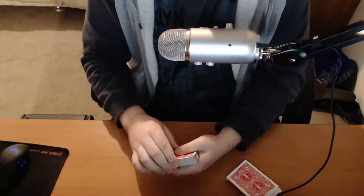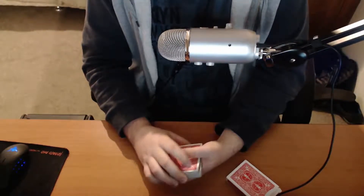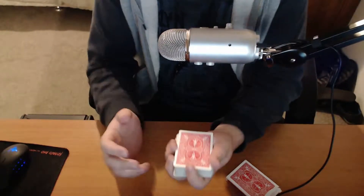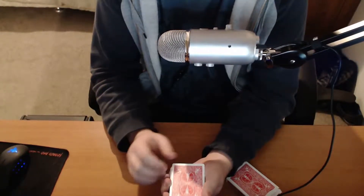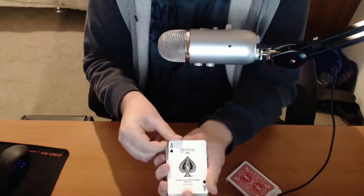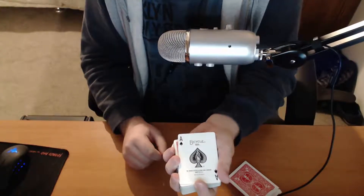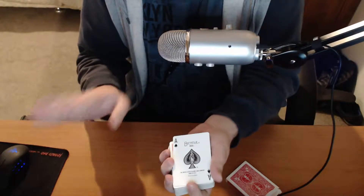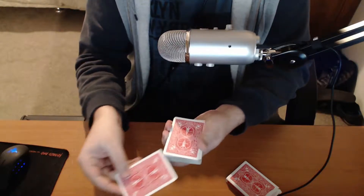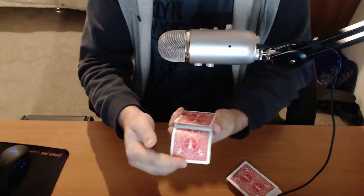All right, let's see what would be a good card trick to do on a stream. I got to ask you to pick a card, so let's just take the top card - the Ace of Spades. Easy enough to remember, that's gonna be your card. It's gonna be important later, but not for right now for this trick. We're gonna take the Ace of Spades and put it somewhere around the middle, yeah, give or take.